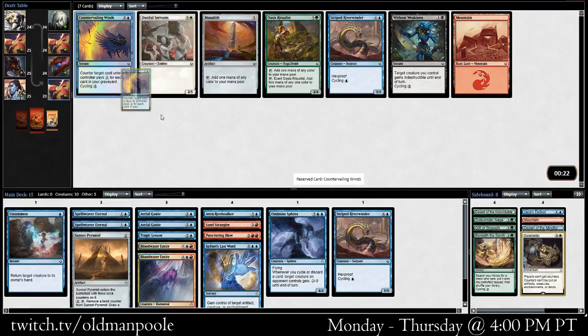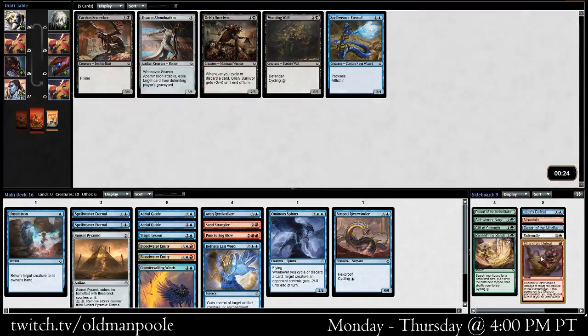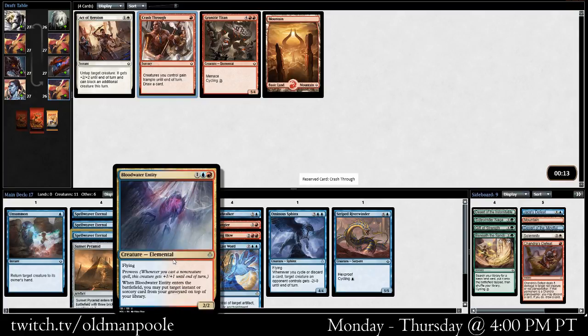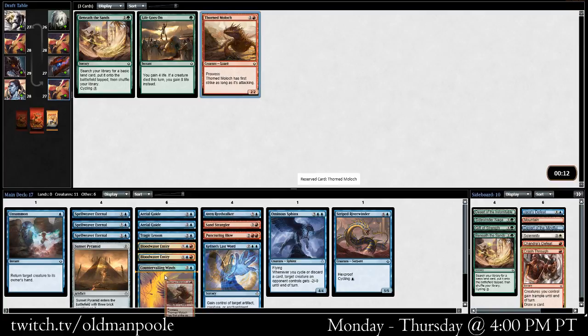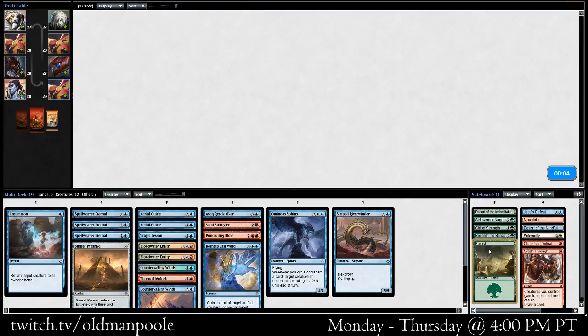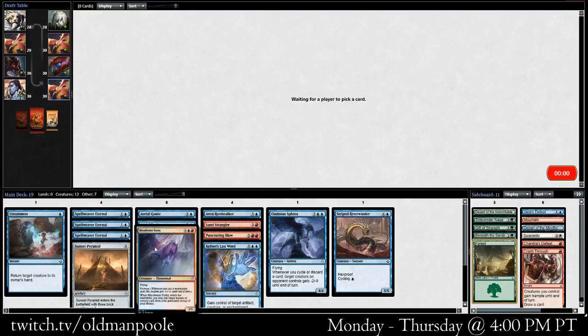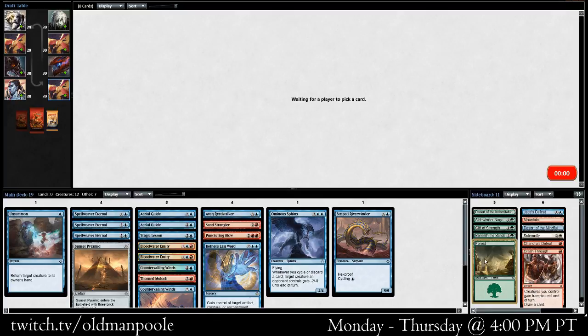I'm going to take a Countervailing Winds over the second one. Strategic Planning I don't love. Sunscorch Regent is a good sideboard card, though. I don't think Gifted Ceradon actually does that much for me — we have Aerial Guides and a bunch of flyers; I don't think we're going to be getting through on the ground very often. An Eternal coming around is fantastic — it works randomly well with the Bloodwater Entities. It's a cantrip, and cantrips are never super bad. Tormolt's great. Moving into red was not without some merit — we still saw mostly blue cards there but picked up a couple of good ones. Bloodwater Entity is perfectly fine. Kefnet's Last Word was a great pickup — did not expect to see that third or fourth pick.